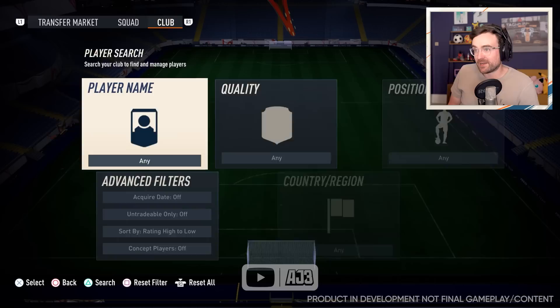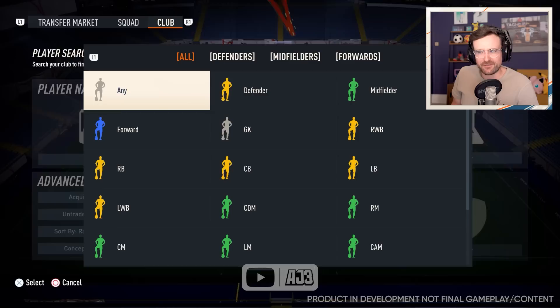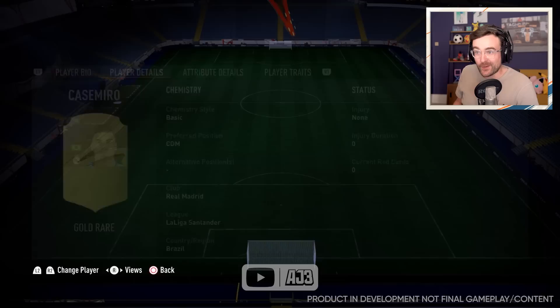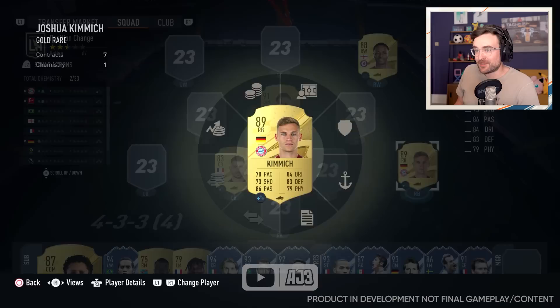Our left wing is huge — stay tuned for that. Let's jump to our right back and put a very versatile player in. We are going for a CDM — not Casemiro, who doesn't have any alternate positions at all and can't even play centre mid. We are going for Kimmich, who is a CDM or right back. In he goes as a CDM and he becomes our right back.